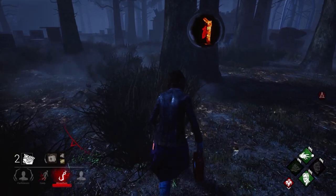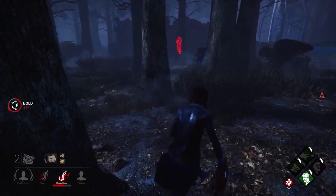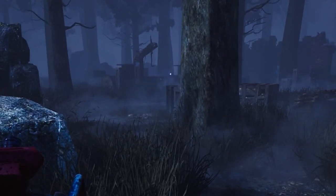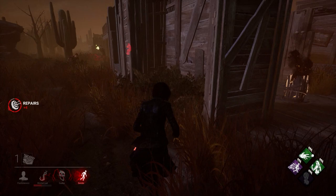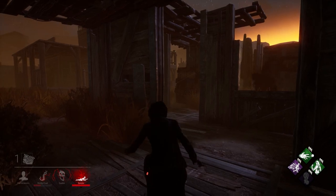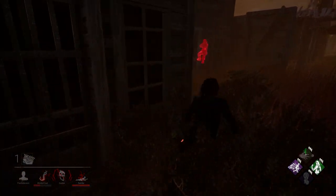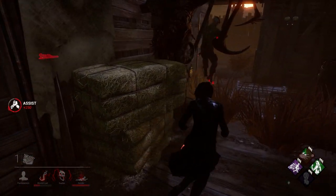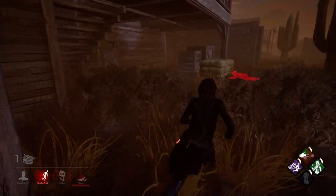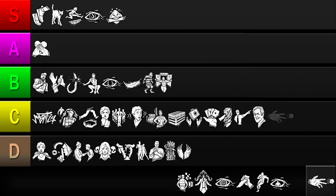Up next is Diversion. This perk creates a noise notification 20 meters away from you after spending 45 seconds near the killer. This can give the killer a false lead to follow, or divert their attention so you can escape. However, activating Diversion isn't always possible because some killers like Wraith and Ghostface reduce their terror radius to zero, and killers like Myers, Pig, and Deathslinger have a smaller radius, making Diversion harder to activate. Additionally, killers are often busy chasing survivors or patrolling generators and may just ignore the distraction altogether. So while Diversion has a decent effect, it takes a long time to charge and will take even longer against certain killers. I'll be putting it in the C tier.